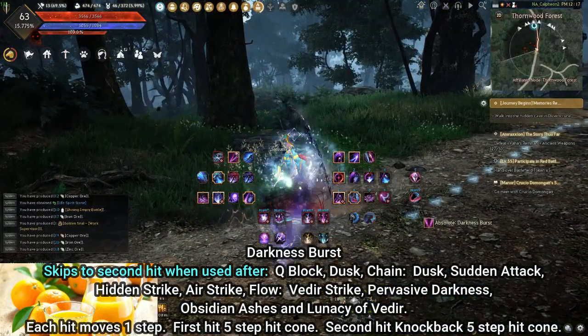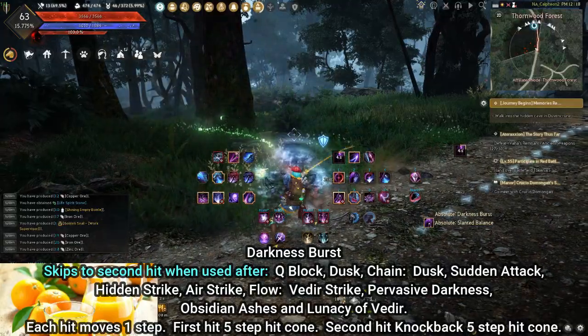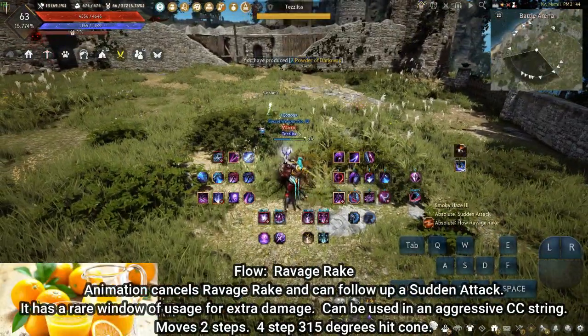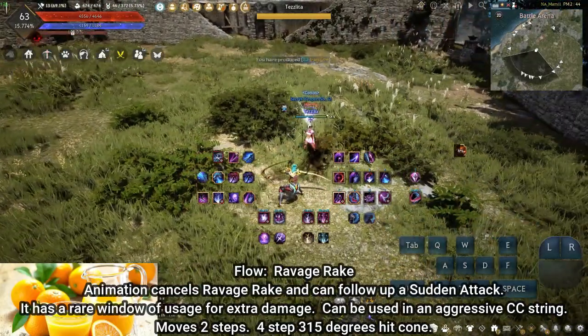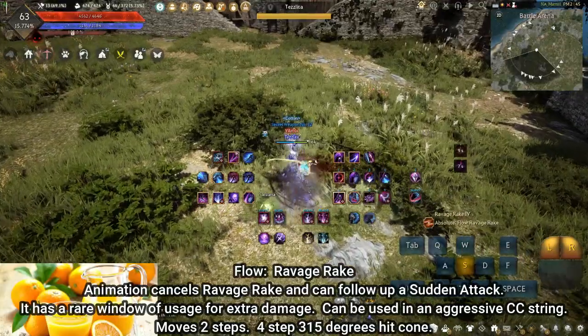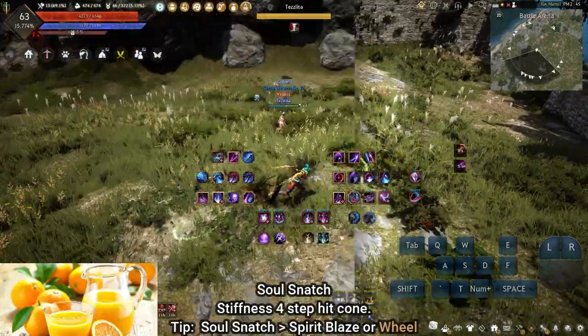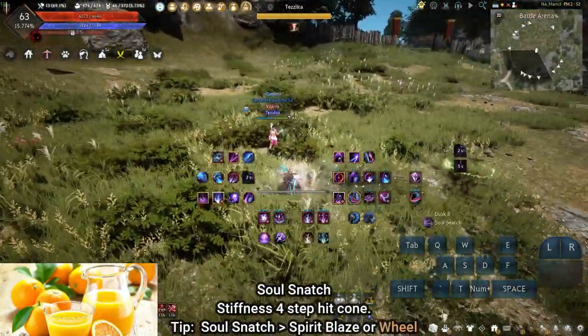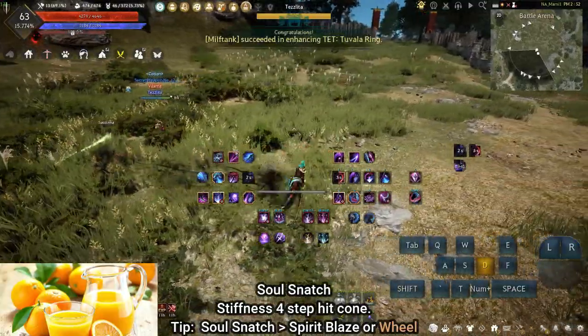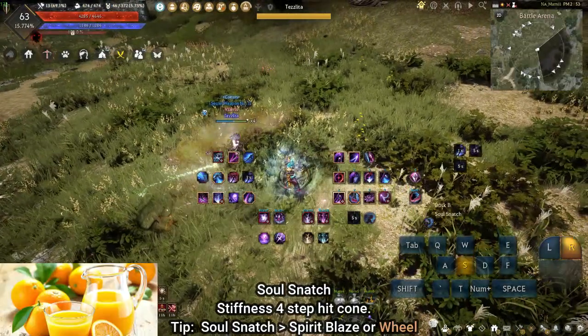The first hit animation of Darkness Burst can also be used to feint a Slanted Balance. Ravage Rake: animation cancels Ravage Rake and can follow up a Sudden Attack; has a rare window of usage for extra damage and can be used in an aggressive CC string. Soul Snatch: functions similarly to Darkness Burst and Sudden Attack but for Awakening Stance. You can Soul Snatch, Spirit Blaze, or go into a Wheel.